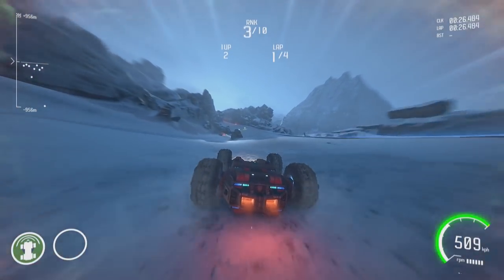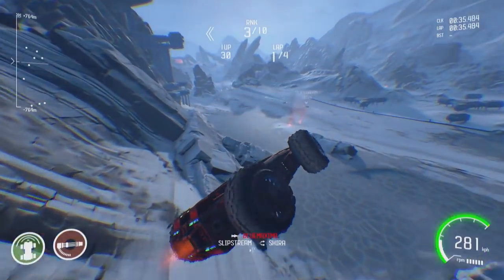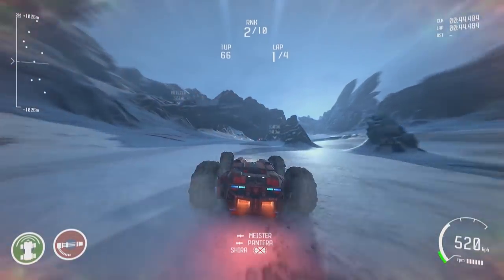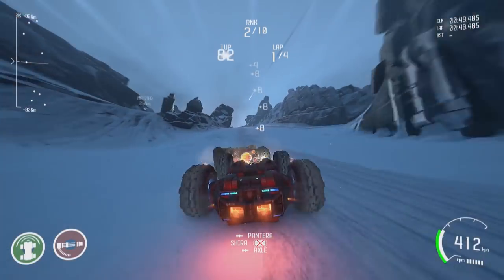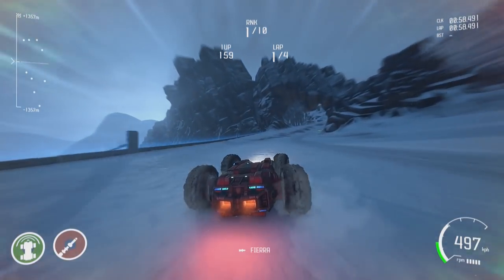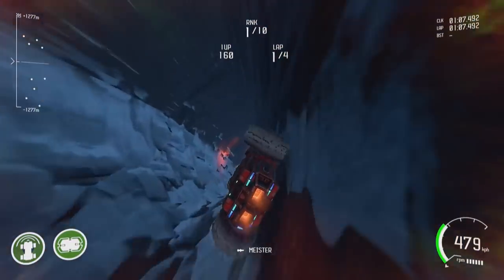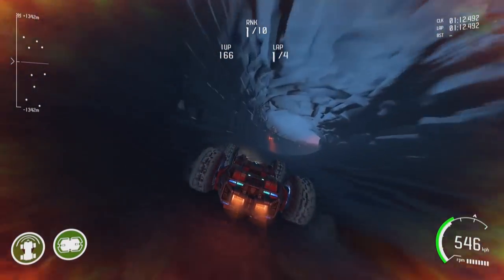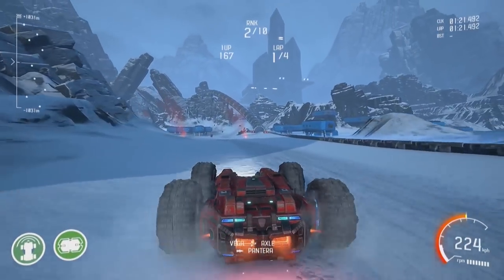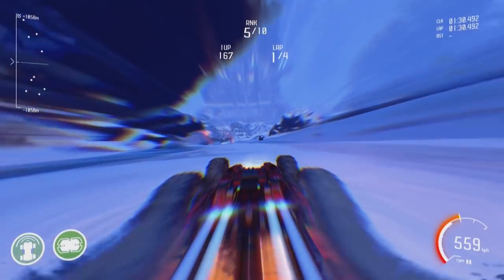The other weapons aren't great either. There's the Raptor, which is a chaingun cannon. The Raptor's homing is actually way better than the homing missile and it's more effective at taking targets out. When you get hit by it, you go from driving normally to a spinning wreck very quickly. But it's also inconsistent — you don't know whether you'll get hit with enough bullets to actually spin out, which is horrendously frustrating.